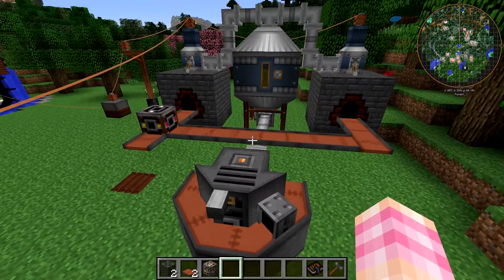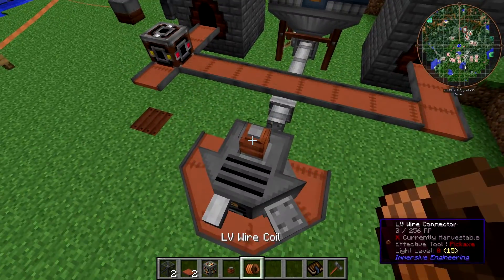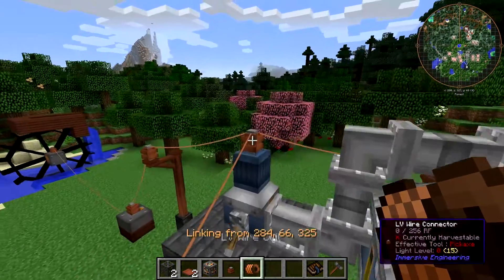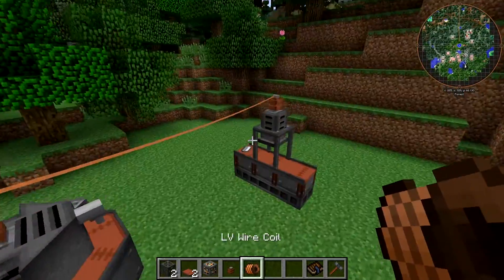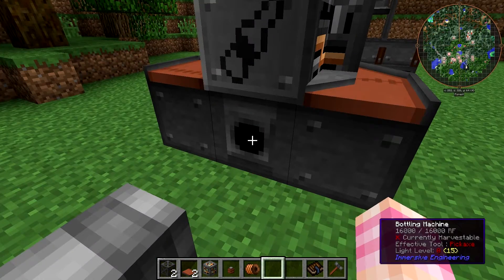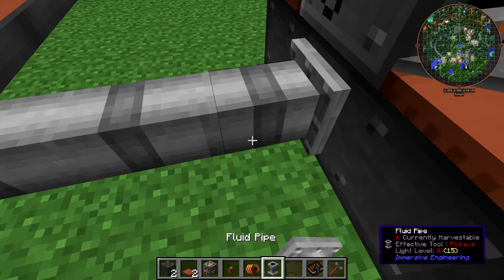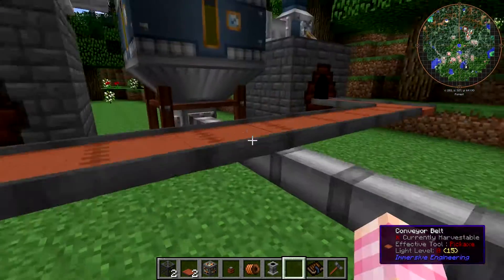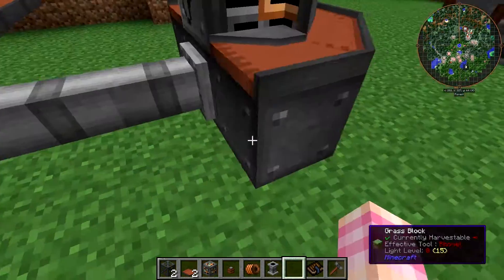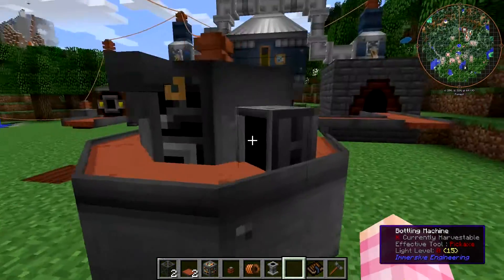Just like the other machines we've talked about, it takes power into the top. So slap a connector on there and run a wire to our power grid. You'll also notice there's a little port on the back of the bottling machine — that's for fluid pipes. So I can, for instance, hook up my fluid tank full of creosote oil to the bottling machine.